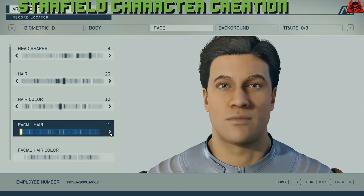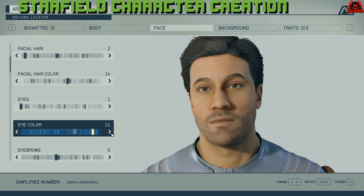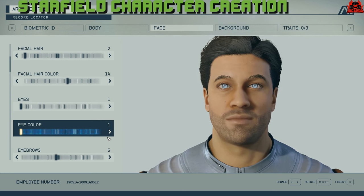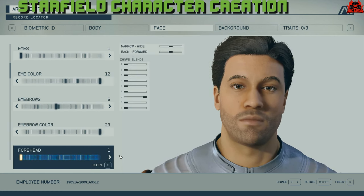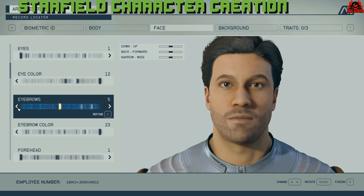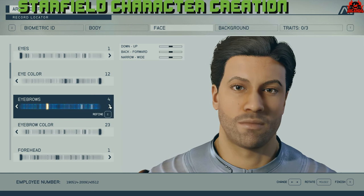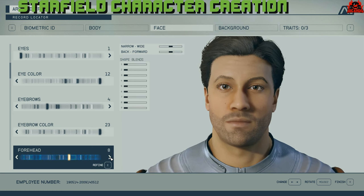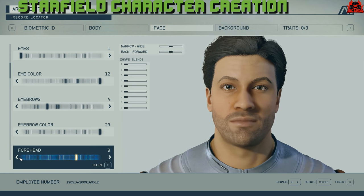I tend to go for a little bit of stubble so I can see the facial animations. You can choose the type of eyebrows, what color the eye color is — there are some right bonkers ones that are completely silver. You can go through all the eye colors as well. Next up, at the bottom, there's something called forehead, which gives you the depth and pitch of the forehead. That completes the face section — you can see the forehead go up, down, left, right, wider or thinner, depending on how you want to embellish your character.